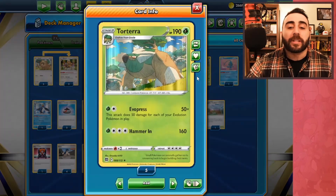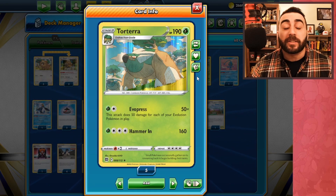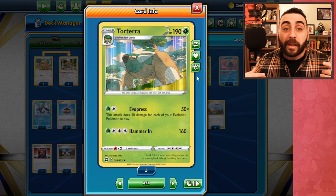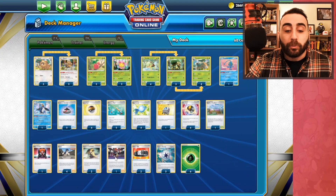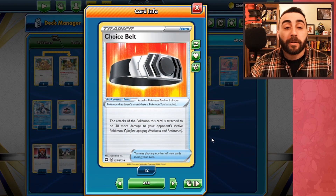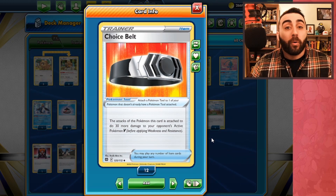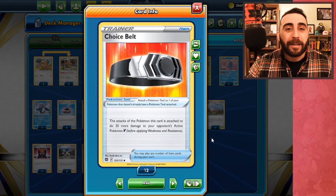Here's the deck list. The main focus of the deck is of course Torterra with the Evo Press attack, which for just a grass energy does 50 damage times the number of evolution Pokemon you have in play. You can have up to six Pokemon in play, so you could be doing 50 times six which is 300. And if we add a Choice Belt — a new card from Brilliant Stars that makes the attacks do 30 more damage to your opponent's V-type Pokemon — we can theoretically hit a Pokemon VMAX for 330 damage, which is enough to knock out almost any VMAX.